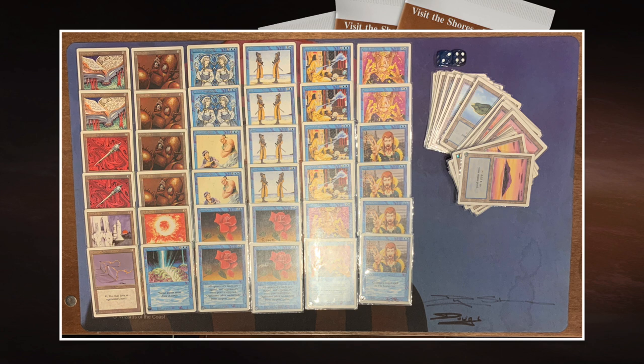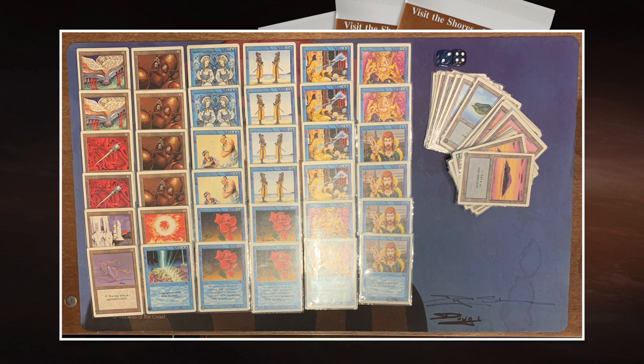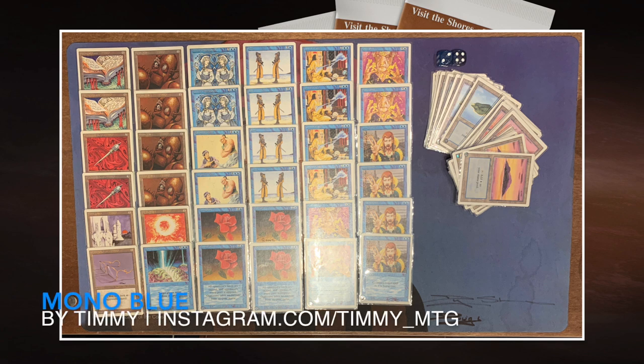So this is really a blue control deck. My goal is to try to control the game long enough, steal all his creatures, so that at a certain point I can start playing one of those beautiful Mahamoti Djinn and just clone and Vesuvan them, go crazy. How many Mahamotis could I have ideally with this deck? Let me see — I've got four Clones, two Vesuvans, two Mahamotis. So that's eight Mahamotis in total. That would be the dream of this deck. I'm going to try to clone as many Mahamotis as possible.